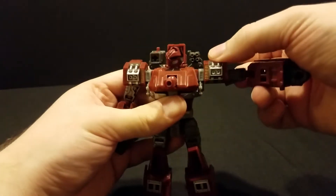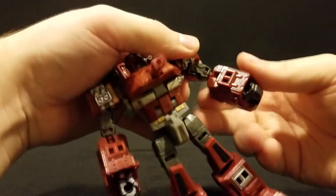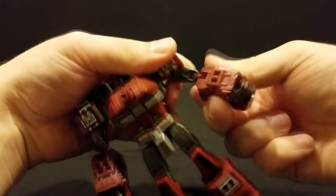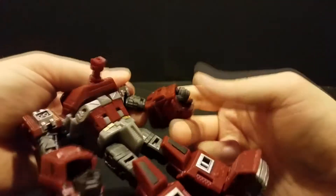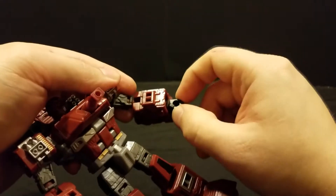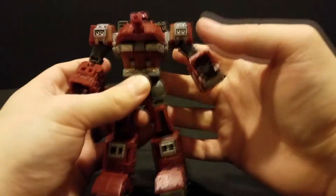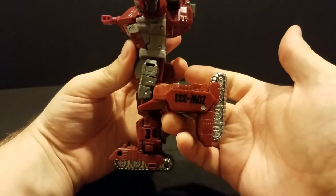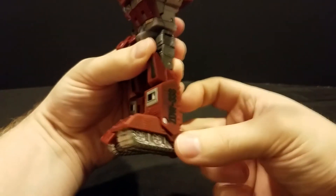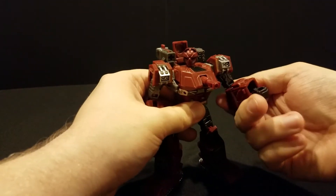Poseability on this guy: arms can go out right there at the shoulder, full rotation — though on mine it is pretty tight. He's got a swivel just above the elbow, and he does have 90 degrees of elbow bend, it's just a little tricky to get to. You can bend his hand up a little bit. There is no wrist rotation — I don't know how that even could have been done the way he transforms. No waist articulation either; again, the way it transforms I don't think that's even possible. Leg can go out that far, forward all the way, back all the way, tiny bit over 90 degrees at the knee, and nothing really at the feet since they do kind of lock in. But these feet are big and chunky enough that you're not going to have any trouble standing him without that posability.